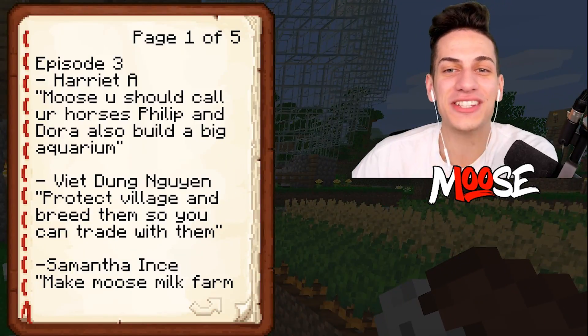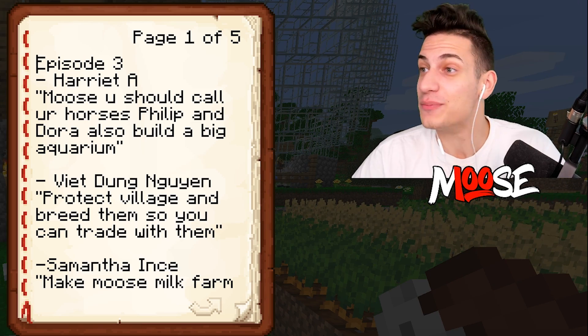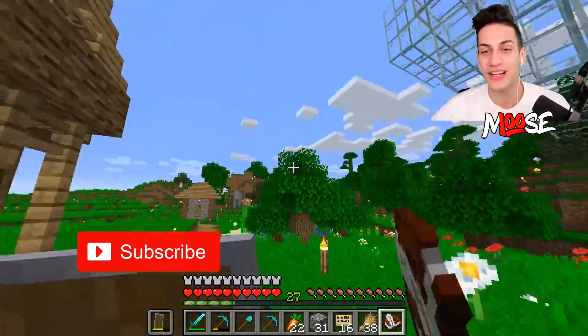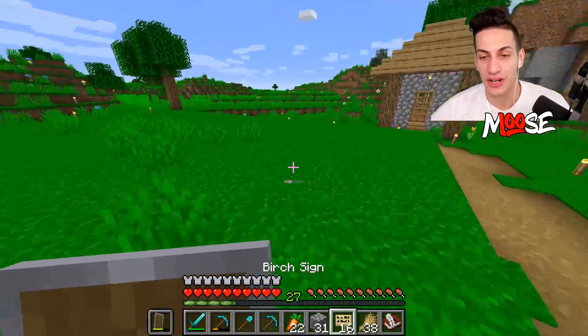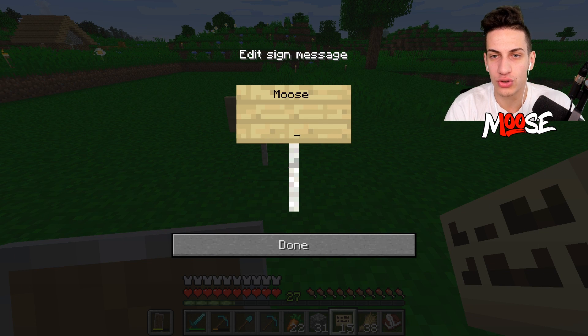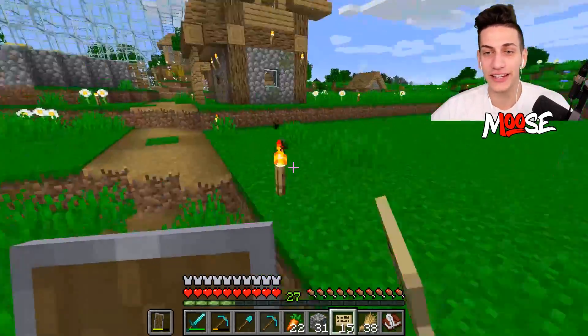Alright, so the first comment is going to be from Harriet A. Moose, you should call your horses Philip and Dora. Also build a big aquarium. That would be a super cool idea, so in the future we will build a big aquarium somewhere out here like a giant fish tank with all the fishes and stuff like that. Now, I've also created a small little plot where we're going to start our moose house. So right over here is going to be the Moosecraft head house. There we go, perfect. So we're going to build it over here.